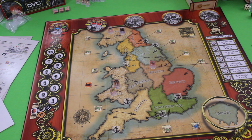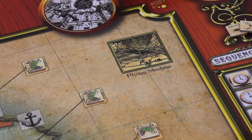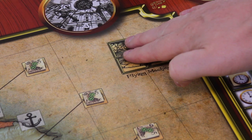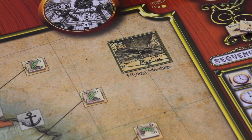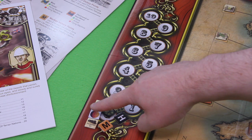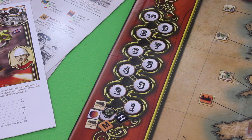The Martians win immediately when they complete their flying machines. The Martian flying machine consists of four spaces and normally they can fill one space per round, so after four rounds in theory you could already lose. The second way to lose is when the Martian colonization token makes it up to 10 points, which is also 100 victory points for the Martians.